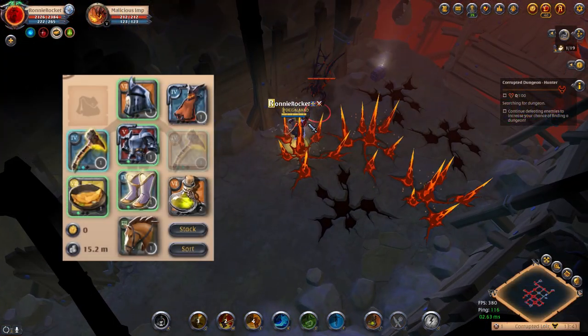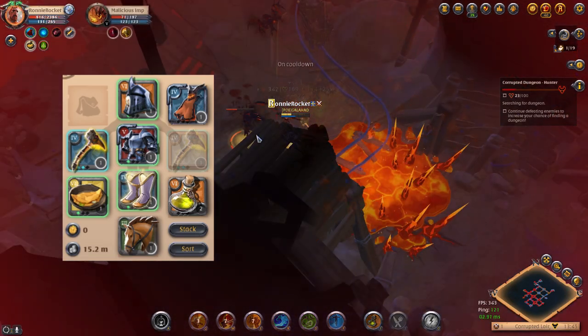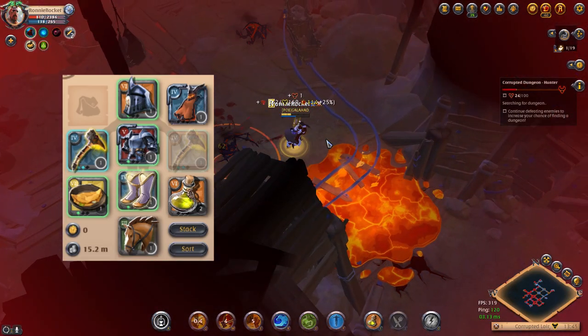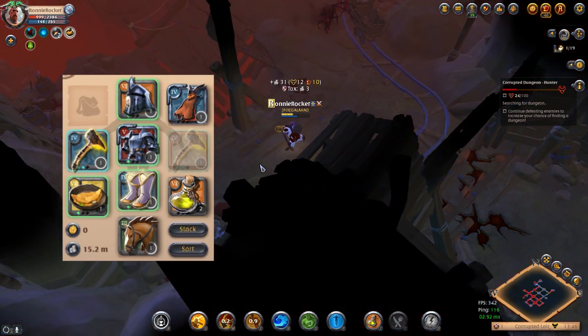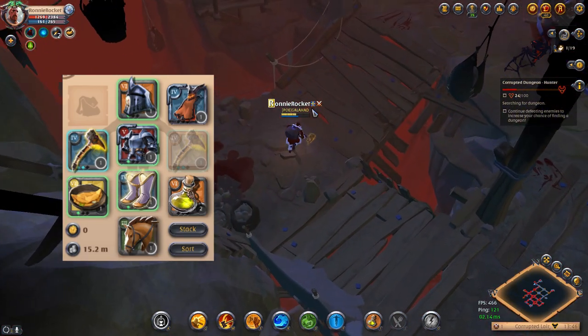I'm going to be starting out in Hunter level corrupted dungeons and ending up in Slayer corrupted dungeons. The build we're going for today is a Guardian Helmet for the emergency heal, Knight Armor for the Wind Wall, and Sandals of Purity for the hover. We're also going to be using the Demon Cape for the extra damage when we get the stuns.